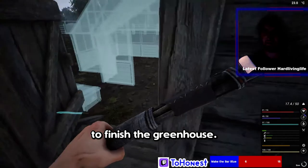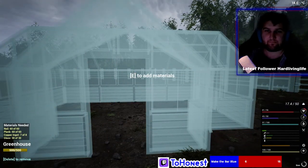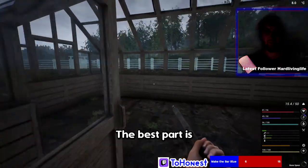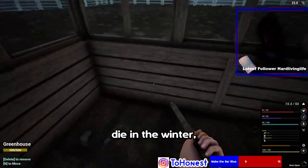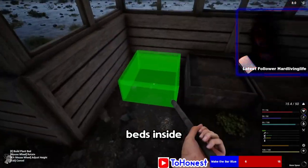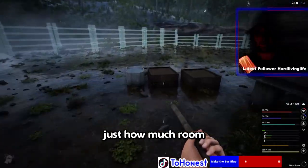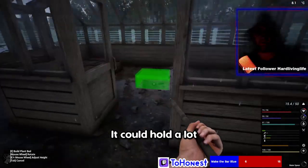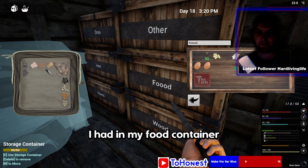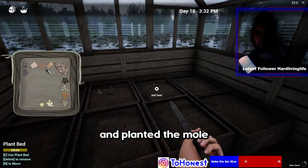The greenhouse was so amazing. The best part is my crops wouldn't die in the winter, and once I got a water house it would automatically water them. I moved all of my plant beds inside — it showed me just how much room the greenhouse really had, it could hold a lot more plant beds. I grabbed all the seeds I had in my food container and planted them all with seeds to spare.